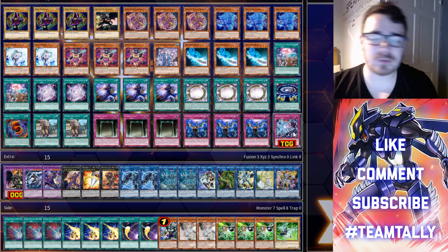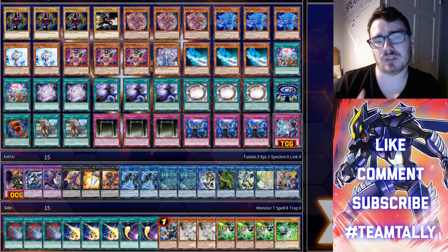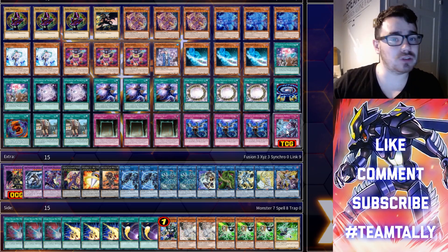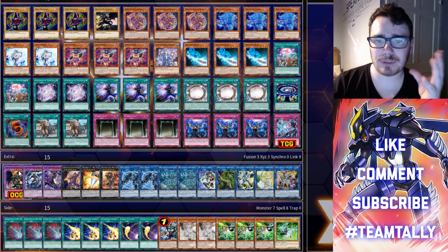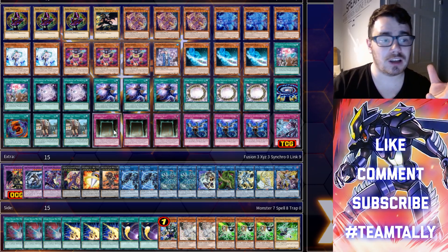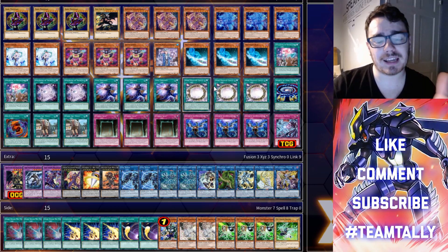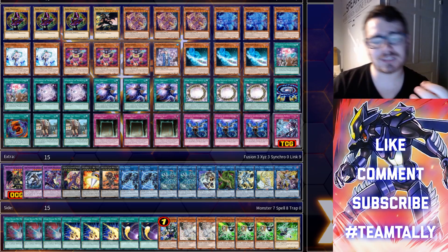We're running three Infinite Impermanence — not only is it a really good hand trap, it's great if you're playing a tempo-control deck. It's gotten me out of sticky situations by negating monsters and spells. We're also running the new Destined Rivals, which is a searchable Dark Ruler No More for the deck that you can play during your opponent's turn. If they go into combos and have monsters on board, you negate them. Then you normally have a Dragoon plus Infinite Impermanence or Effect Veiler or Eternal Soul and Dark Magical Circle to control the tempo.